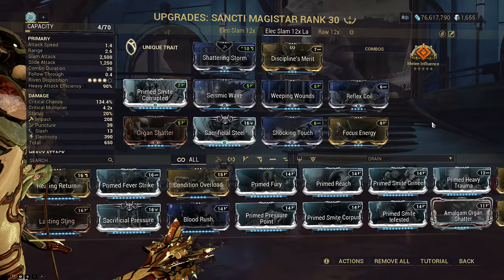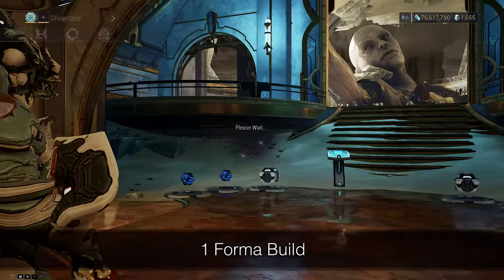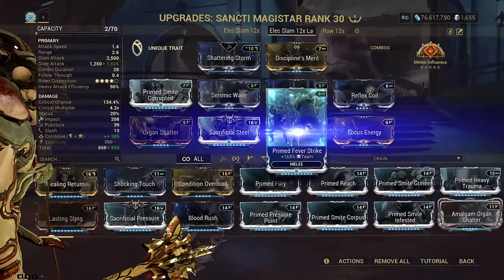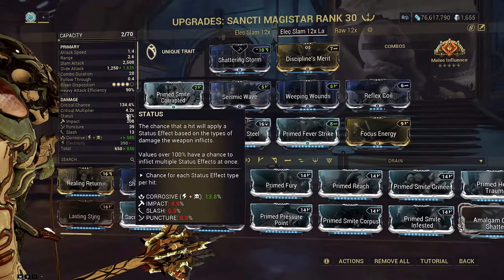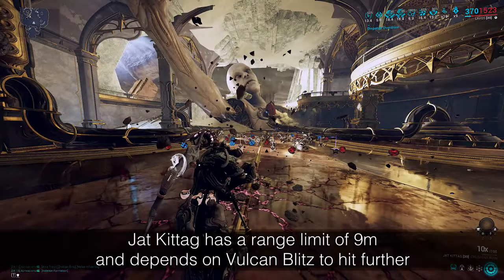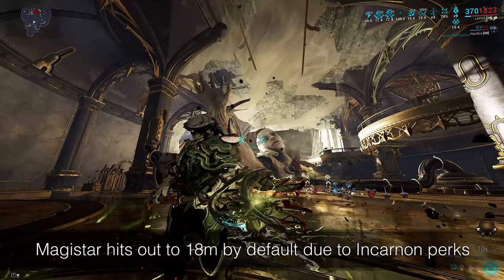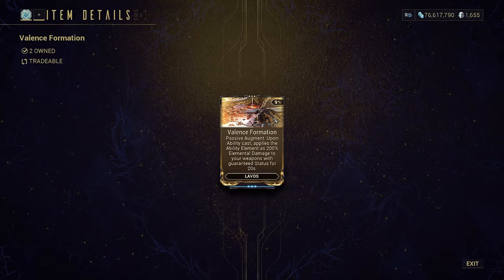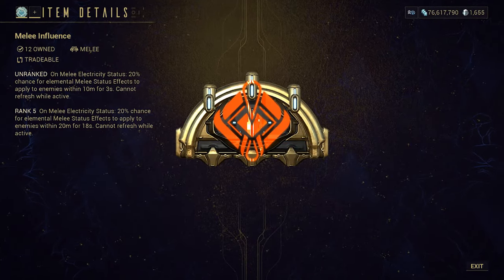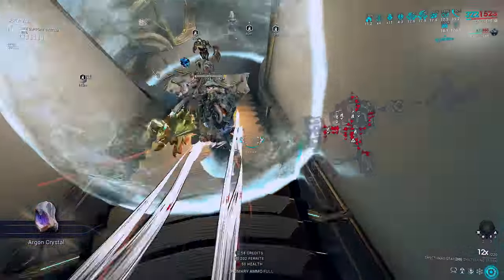For the case of using Lavos specifically, if you bring Valence Formation, you can use a Max Rank variant to infuse Electric. This allows you to bring Emerald Shards and mod Sancti for Corrosive instead, replacing Shocking Touch for Primed Feverstrike. This weapon has 108% status chance at 12x combo with Weeping Wounds. Unlike Jadka Tag's smaller original 9m radius slam hitbox, Magistar's 18m radius hitbox allows you to get enough corrosive procs to reliably hit the 14 stack cap for 100% armor strip without needing to rely on force procs from Valence Formation. Fusing Electric also gives you the best chances at activating melee influence consistently, giving you the best of both worlds for DPS, armor strip, and consistency in activation in one single hammer.